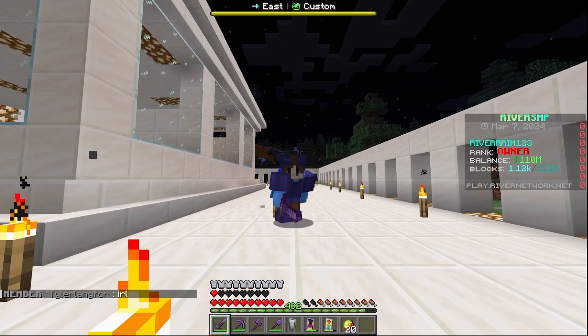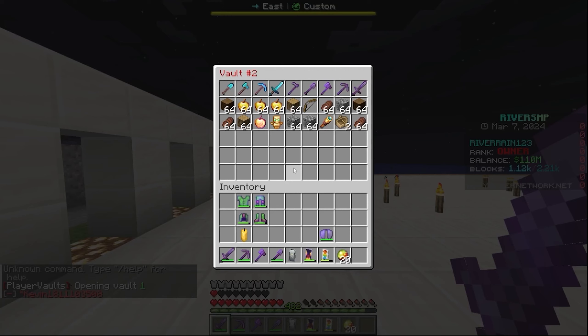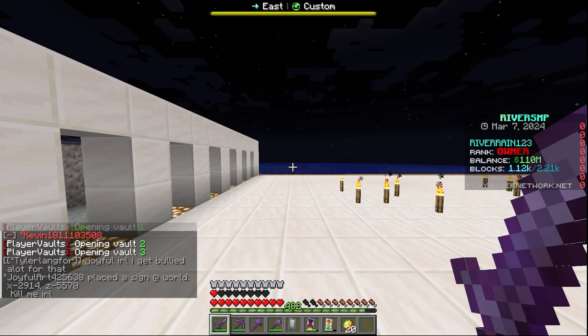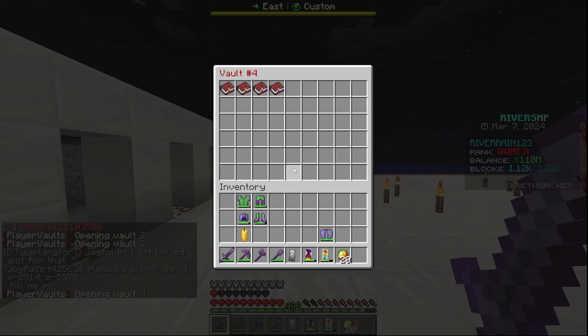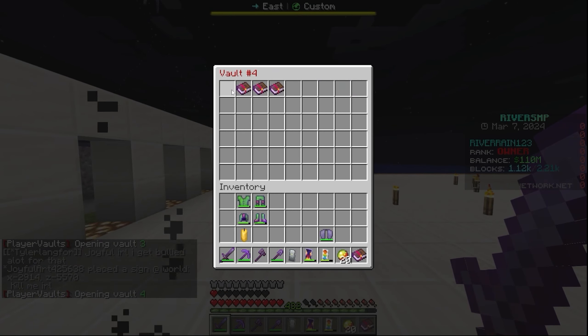Next thing I need to do is maybe get some books of enchanting so we can go and enchant it. At the moment I actually don't really have any books, so if anybody does have any, be sure to put them in the auction house. Oh wait, we actually do have some! All right, looks like we're good to go.